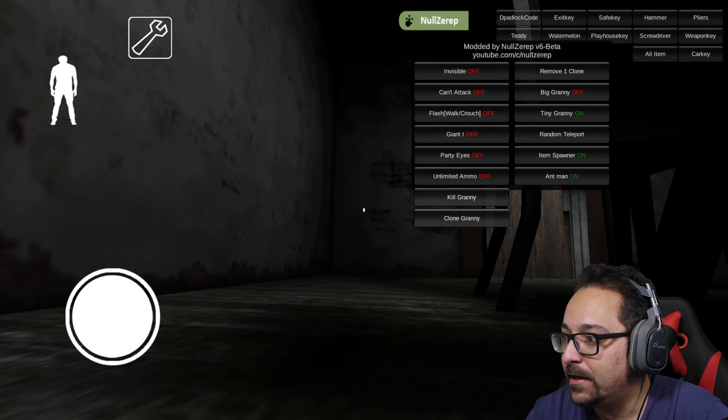The all-item spawn — it only gave me a padlock code for some reason. We're going to teleport to get away. Item spawner, give me the master key — yes! Master key and we finished it! That was the easiest time possible. She's actually normal size when you finish it, even though I made her huge.